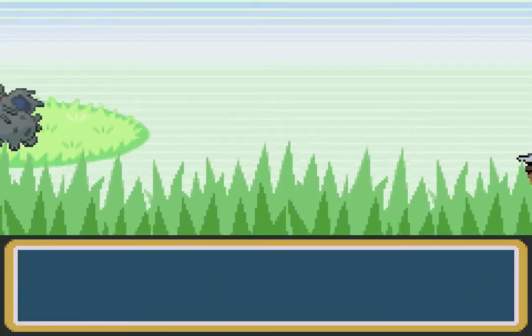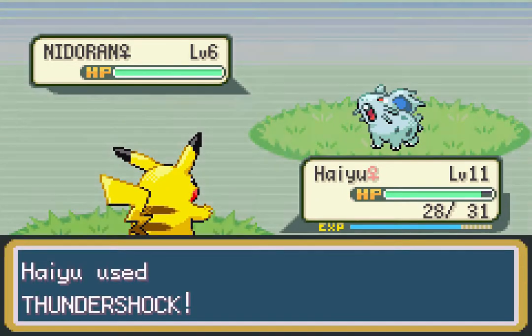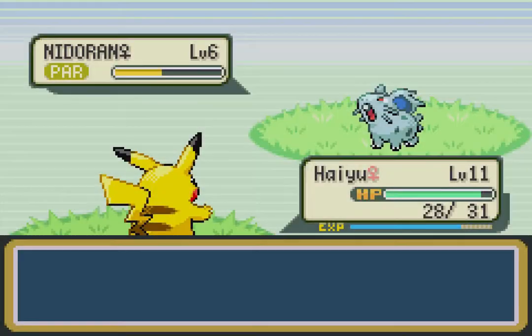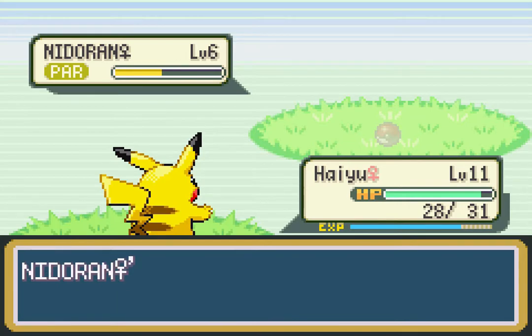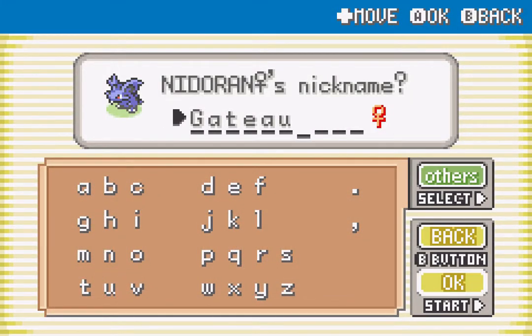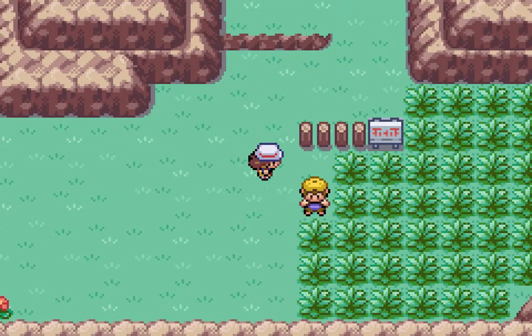We got Nidoran Female. Now I'd suggest catching a lot of Pokemon because your Pokedex numbers actually have an effect on certain things and items you can get — so even if I weren't going to use Nidoran Female, I'd want to catch her to bolster my numbers. This one is named 'Gâteau,' which is French for cake. Why would I name a Nidoran after French cake? Certainly no reason for that.